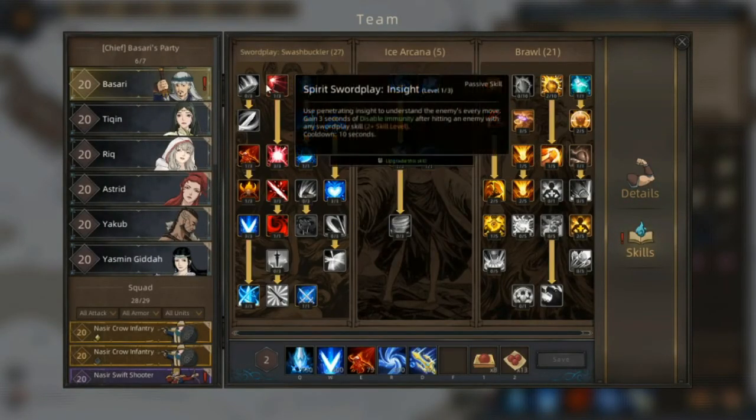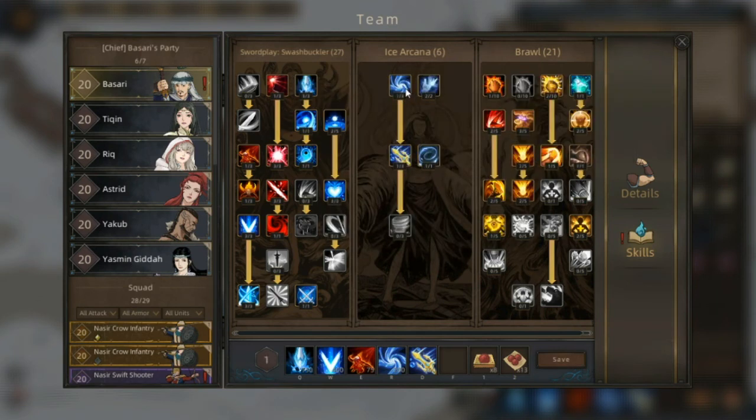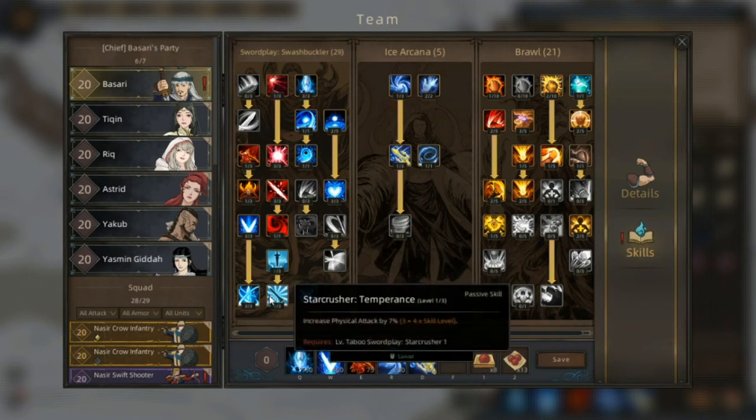Kalau brawl itu tidak bisa. Ini arcana - arcana juga bisa ditambahkan. Ini skill dari kenet eran-nya, ditambahkan ke sini. Kita ambil ini dulu, dua skill poin sekaligus.